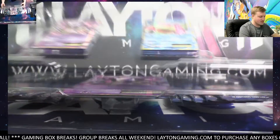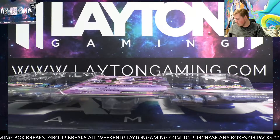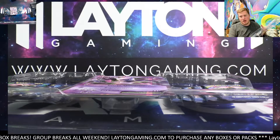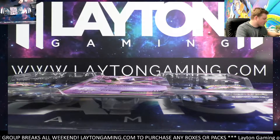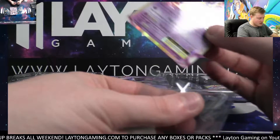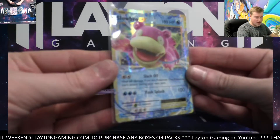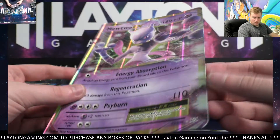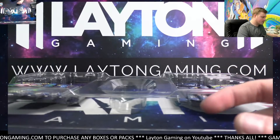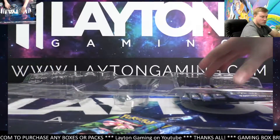I hear that Chris - Slowbro and Mewtwo, we grab them out man, 10 Evolutions packs in here. That's good stuff, thank you very much Matthew. There's that Mewtwo EX. Slowbro EX - beautiful jumbo card. Code card for you.